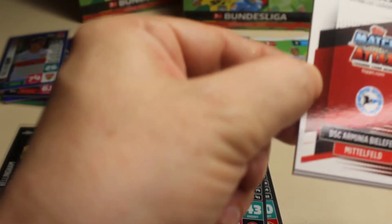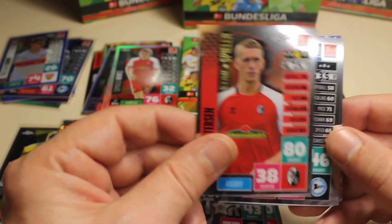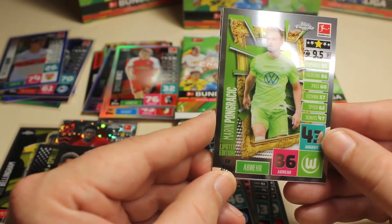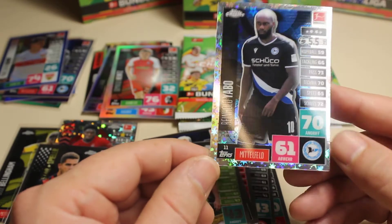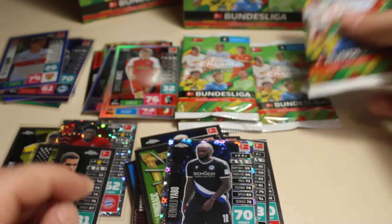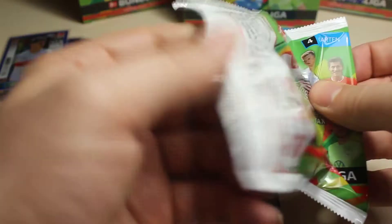The next one — I don't see a numbered card unfortunately. Let's see we have here Peterson, we have Suffered, we have from Werder Bremen Ongrasik, and here we have Jabo — and that's one of those unnumbered super fractors, a cool card. We only have four packs left so we are approaching the end of this opening.